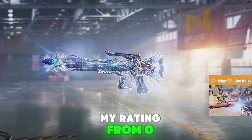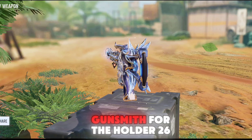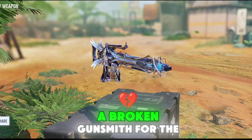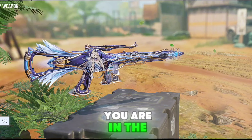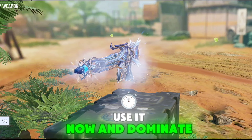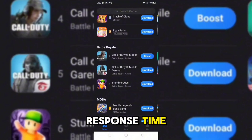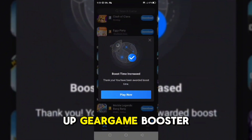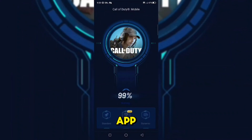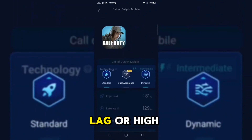My rating from 0 to 10 is 9, because of the animation that pollutes the screen too much. I also made a broken gunsmith for the Holger 26 — fast and very lethal. If you are looking for a broken gunsmith for the Holger 26, you are in the right video. Use it now and dominate every match. Many players ask how I have such a good response time — I use the Up Gear Game Booster. With it I don't have lag or high ping. Just download the app, choose the game, activate all permissions, and that's it.